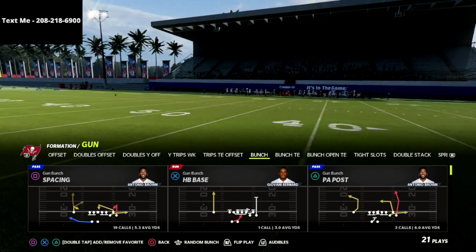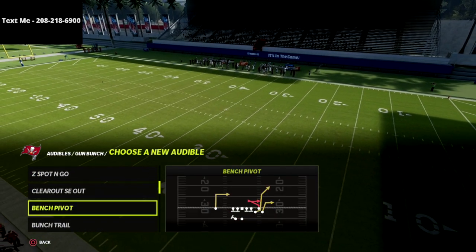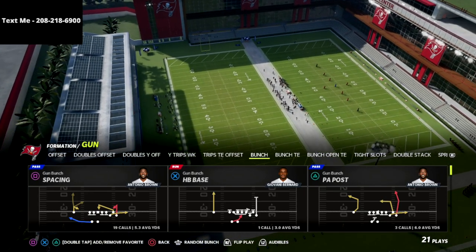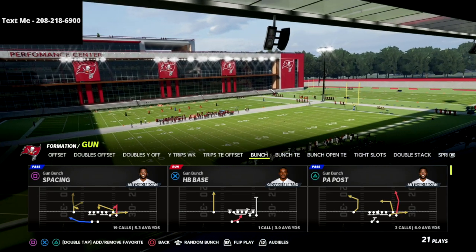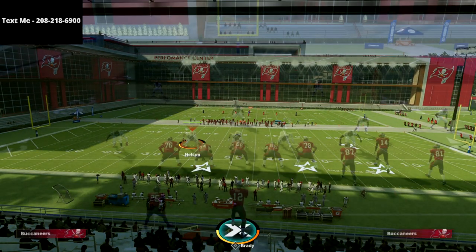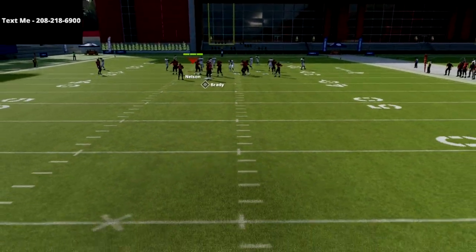The first play we're going to run this out of is called Spacing, and the second is Titan Hook. It's important to understand how yellow zones interact with hitches and how man coverage interacts with hitches. We'll break all of that down in this video. You want to come out with your gun bunch to the short side of the field.